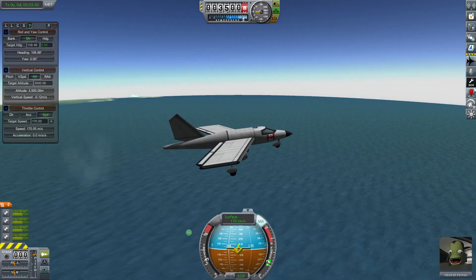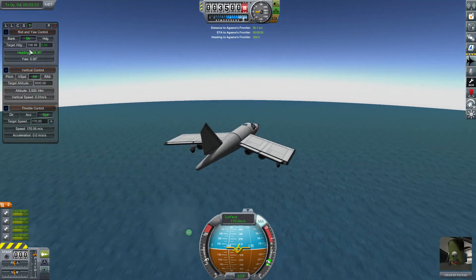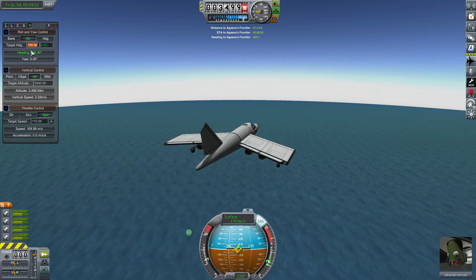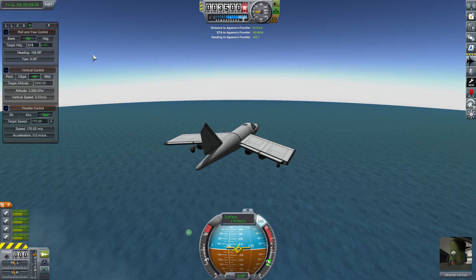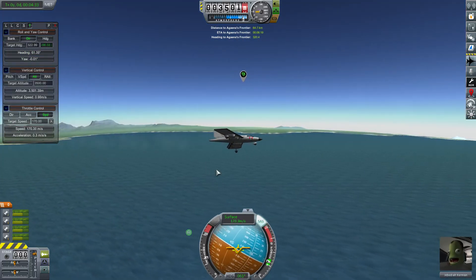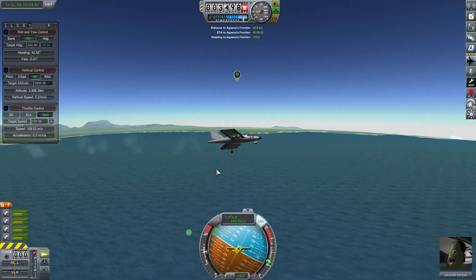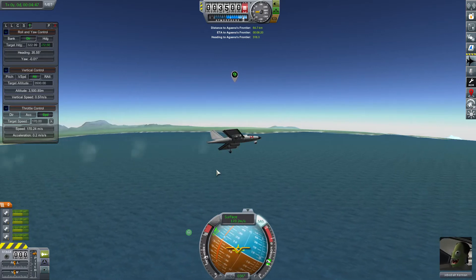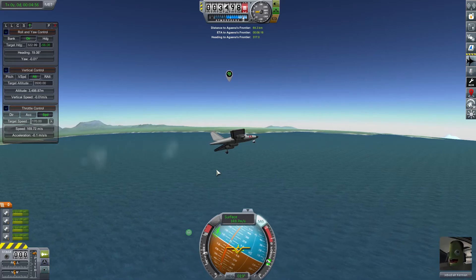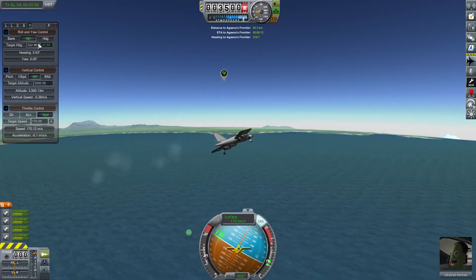Now we need to go back into Waypoint Manager and activate our other contract waypoint. There you can see it off to the north. We'll have to make a couple of heading adjustments as the plane turns. We'll start at 323 and set that as a target heading. Pilot Assistant does a great job of making life easier — I'm not killing my fingers on the keyboard trying to make a hundred little adjustments while also adjusting the throttle and trimming the altitude. Using it in conjunction with Waypoint Manager to get your headings and line yourself up is just great.